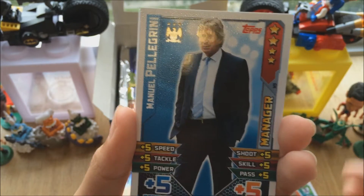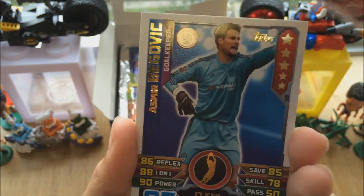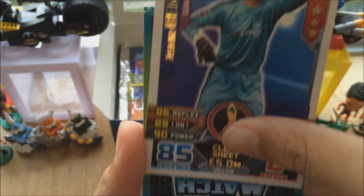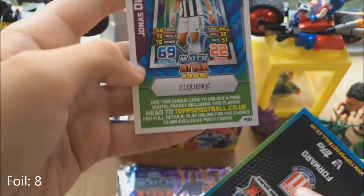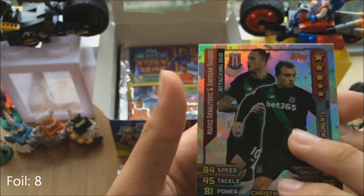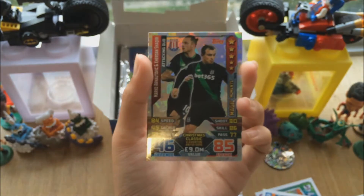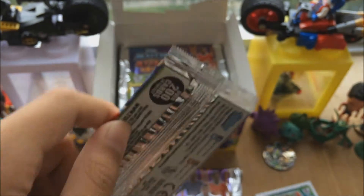McManaman, Pellegrini — my brother supports Manchester City — Sandro, Begovic again, Stoke City forward. And we have a Magic Moments — Stoke City one, I don't have it, it's beautiful! New Magic Moments. This is a really really good Magic Moments. We got another one — too many foils for each pack opening.